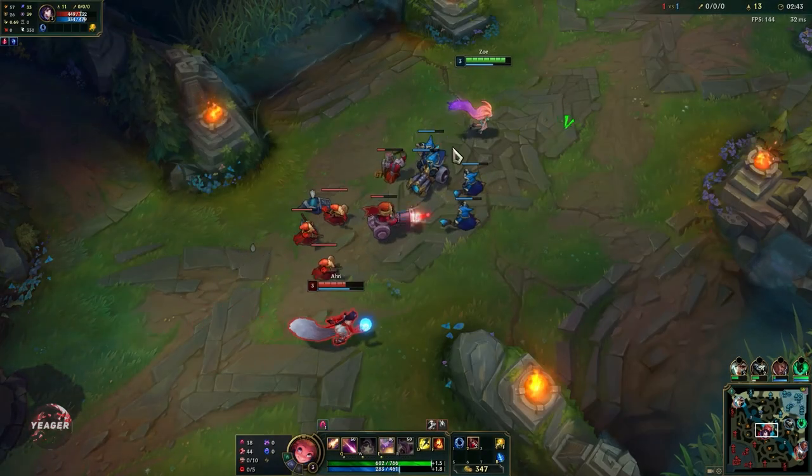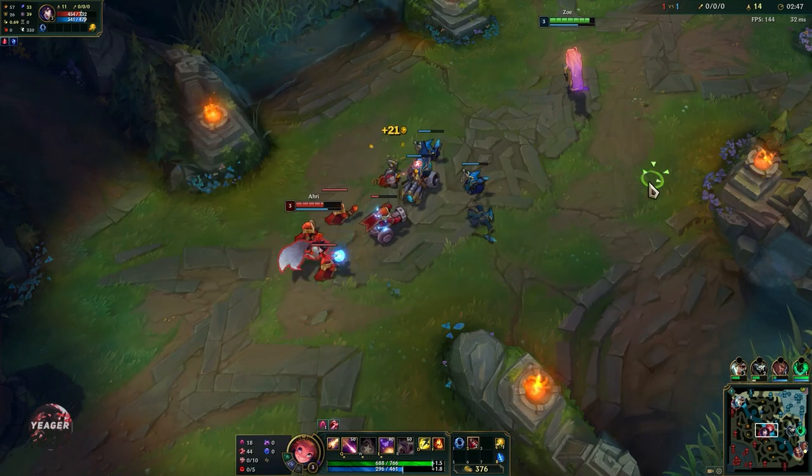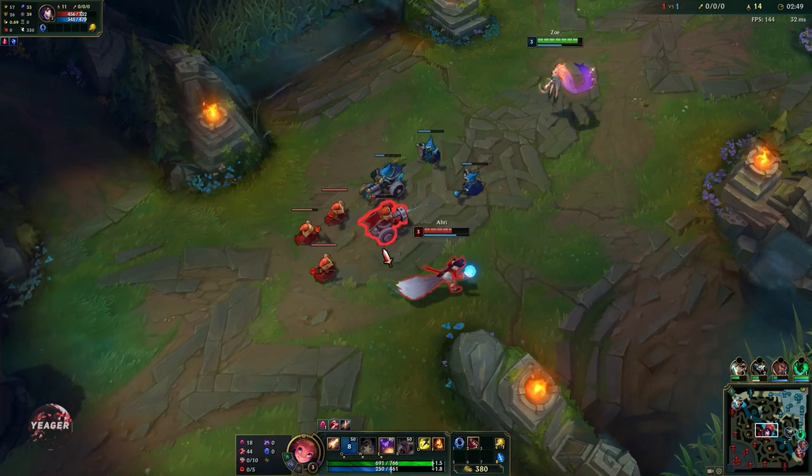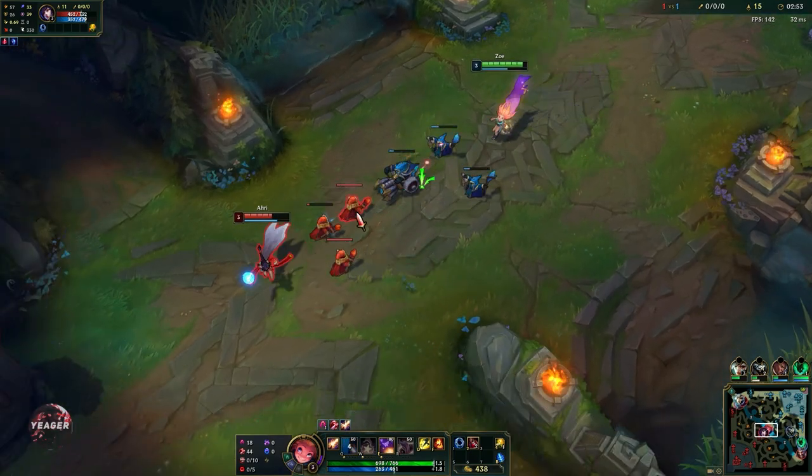I am using smart cast so it doesn't really show the range, because I already know the range. But if you're new to Zoe, I recommend showing indicators so it shows exactly how far the ability will travel.